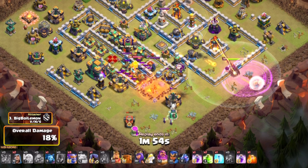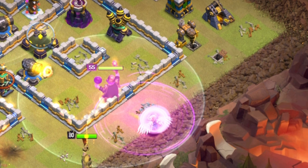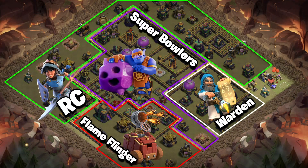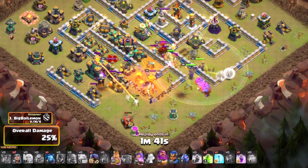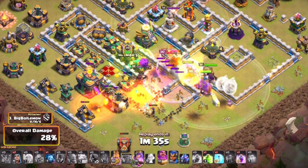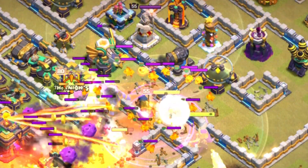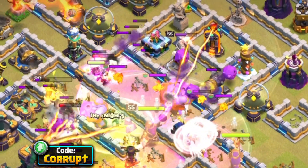The Warden Walk can be done by clearing out a small part of the base. You can use a Rage spell as well to speed up the Warden and clear through a Multi Inferno before you send your Super Bowlers in. From here, you can send in your Super Bowlers into the base, thanks to the Flame Flinger and the Warden Walk creating the funnel on two sides. You'll want to use a Rage spell early on, a Jump spell alongside the use of the Grand Warden ability, and then another Rage in the core. Use another Jump spell to get to the back end, which can help connect your Super Bowlers a lot better.